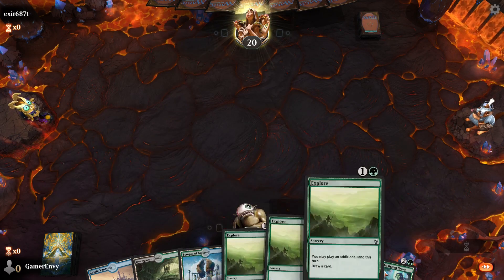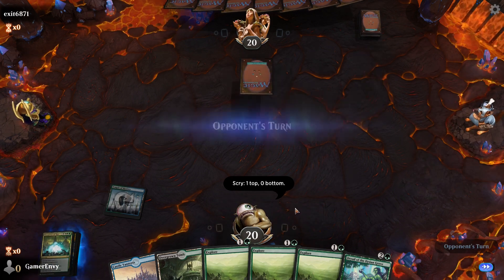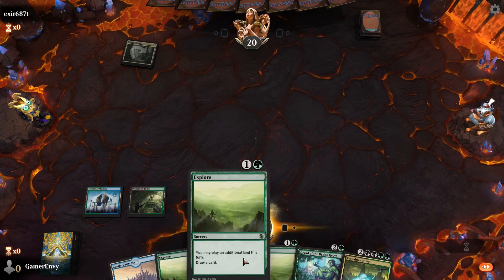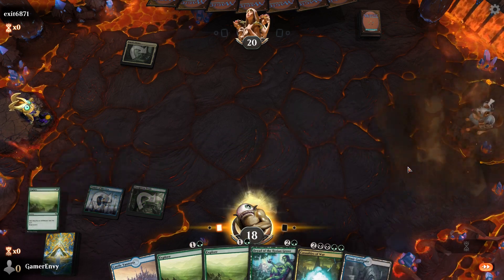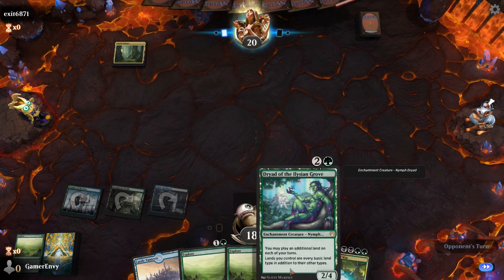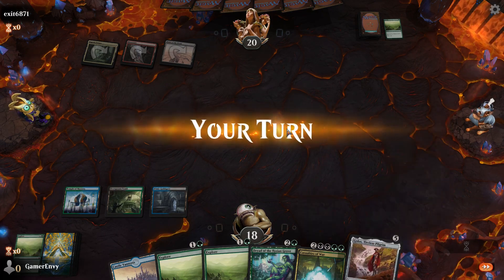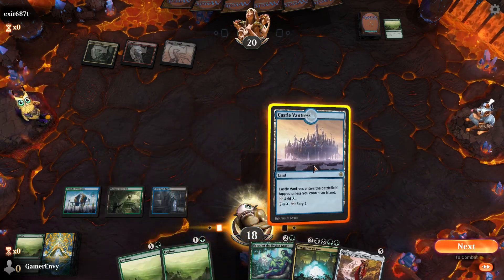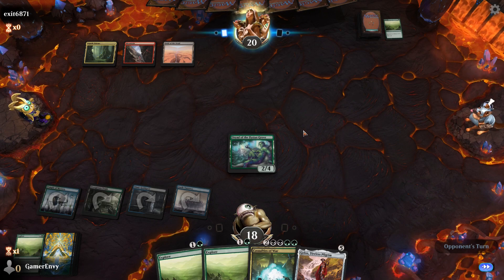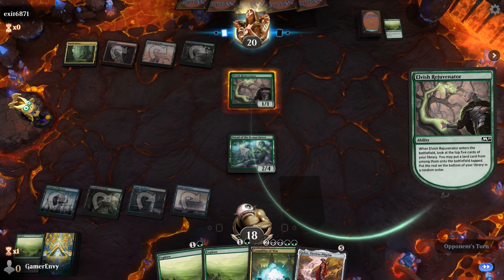Going first again - super nice, having a good time with this one. Let's keep this hand, we got three Explores, can't argue much more than that. Casualties of War is also good. I'll definitely have to pay two life for this one. Go Explore, give me a Guild Gate, chuck that Guild Gate down. Beautiful. I'll play Dryad of the Ilysian Grove. Oh he also has a land - we're first in the same deck!